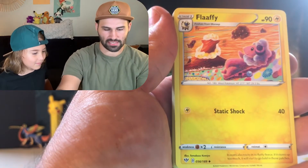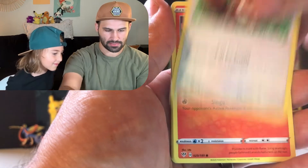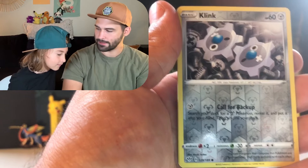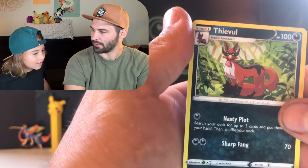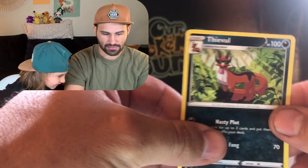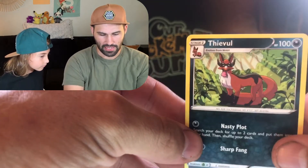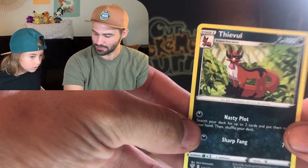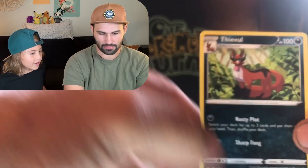Comment down below — can somebody guess what we're going to get here? Cards: Familiar Bell, Hippopotamus, Centiskorch, Larvesta, Morpeko, Toxel, Clink, and the Thievul. He stole our pull, Phoenix. That evil fox! They've been watching Dora lately, the live action one, and they totally stole this from the Swiper, right? The Swiper kind of looks like Thievul.